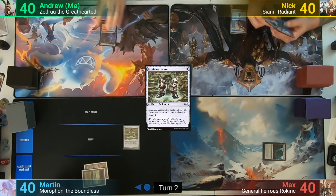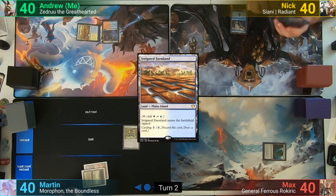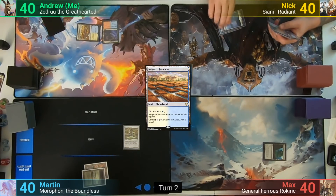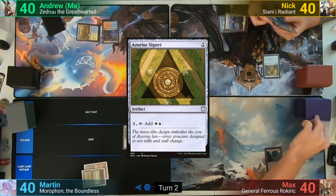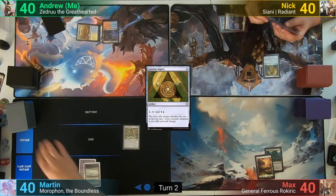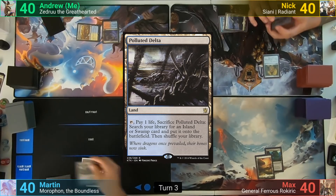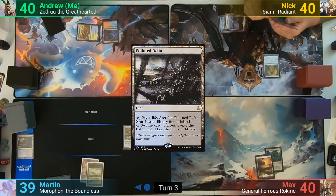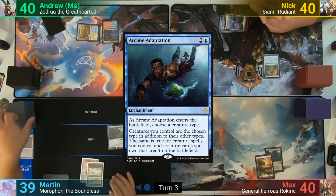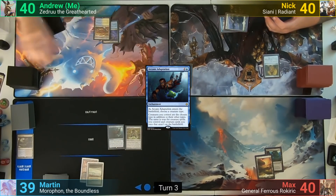I draw and play an Irrigated Farmland, which comes in tapped. Nick plays a Plains and casts an Azorius Signet, passing to Max. Max plays a Plains, passing back to Martin. Martin draws, cracks a Polluted Delta, losing one to find a Swamp, and then casts an Arcane Adaptation, naming Giant as it comes in. With nothing else, he ships the turn to me.